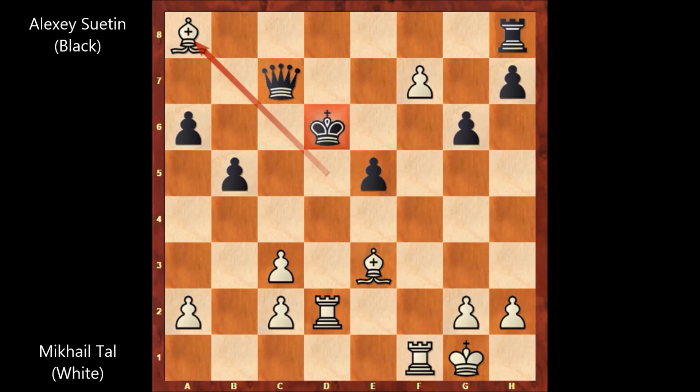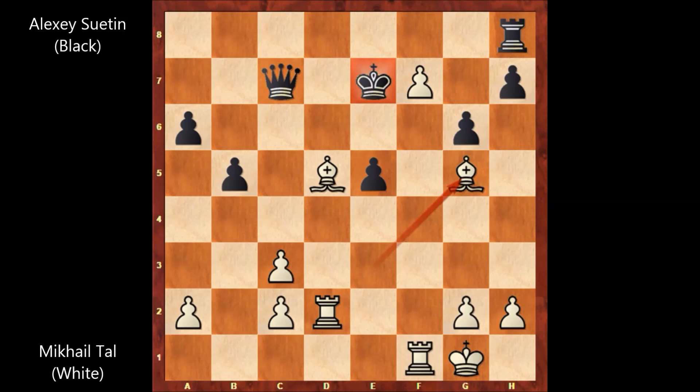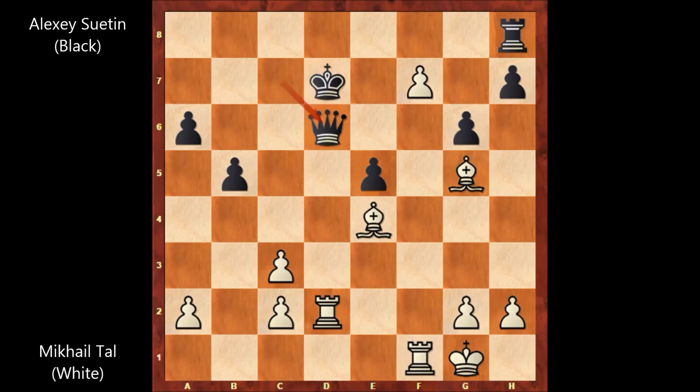Let's go further, only for fun. This is check: king to e6, bishop to d5, king to e7, bishop to g5, check, king to d7, and bishop to e4. The most sensible defense is defending with the queen, then rook takes queen — and as you can see, it is over for black.